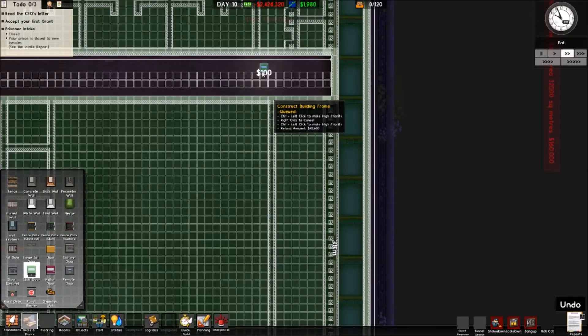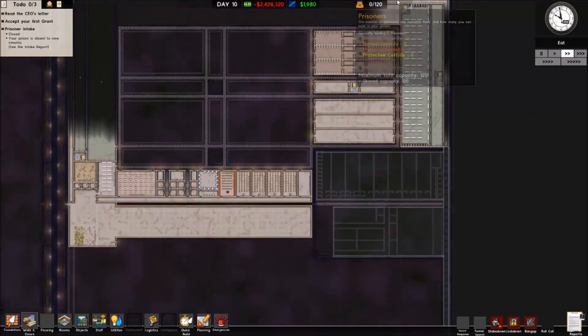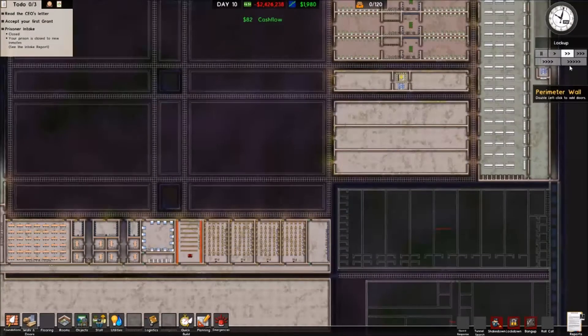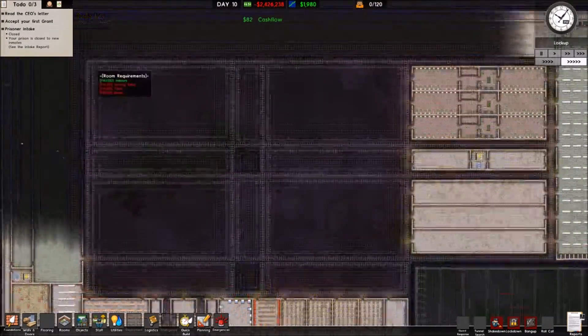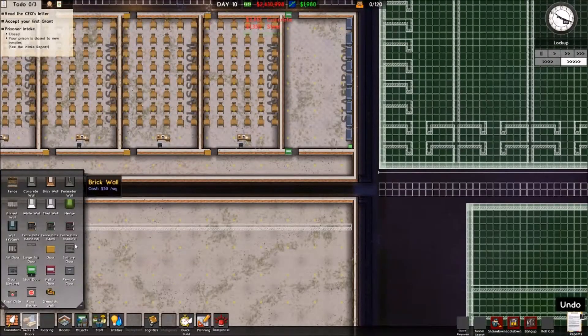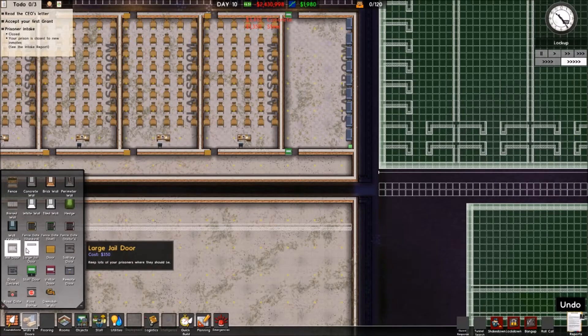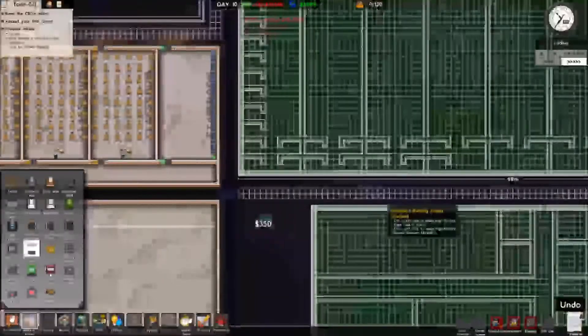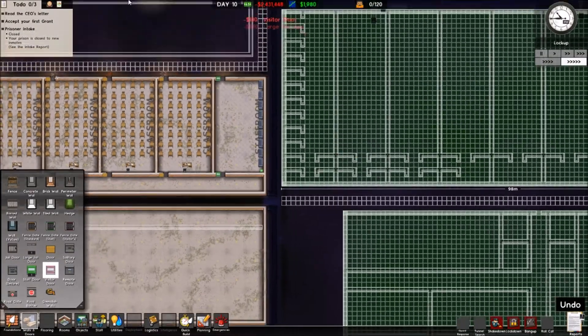We'll wait until that's built first. We can do an entrance down here for this block which is going to be a large jail door. Then the entrance in here can just be a visitors door.